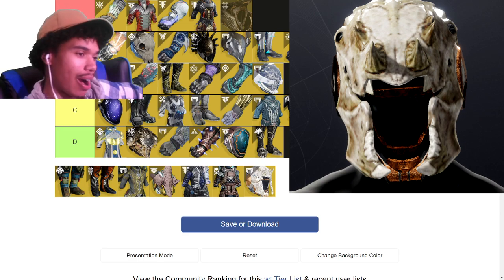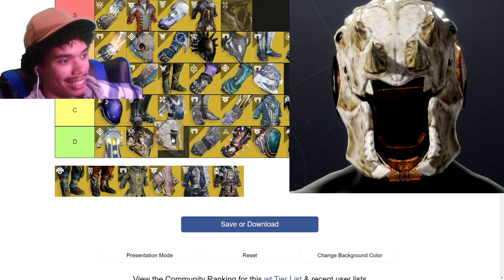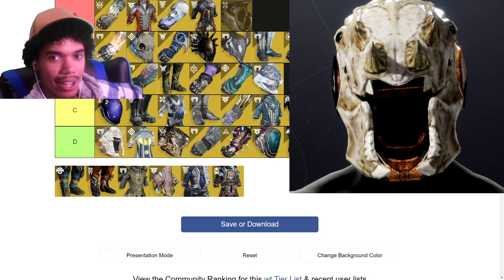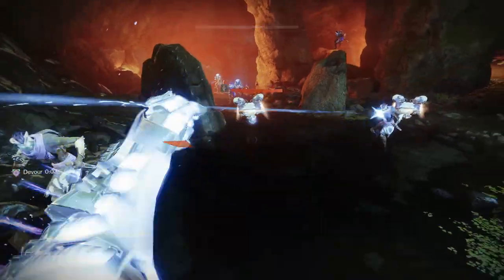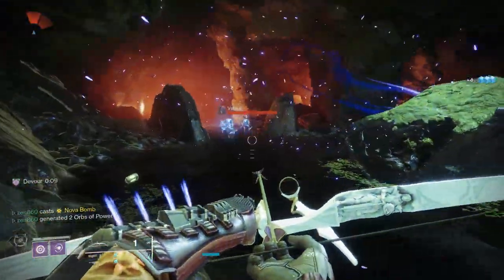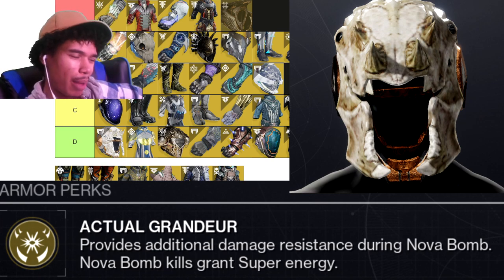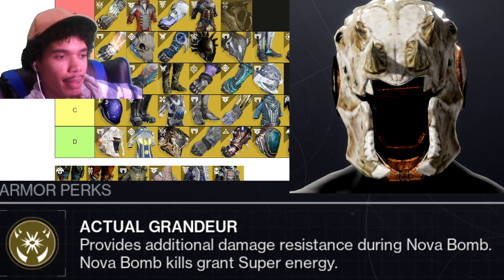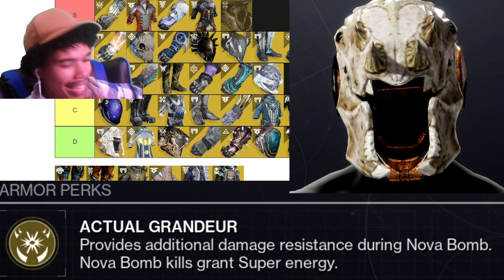Skull of Dire Ahamkara — high D tier. It kind of does what it says but doesn't do enough. If you get Nova Bomb kills — and I think it applies on hits too — you get your super energy back, but I believe the most I've ever gotten was a third of my Nova Bomb back. You could do a funny build using Contraverse and Ashes to Assets to build super energy, then switch to Skull for the Nova Bomb, but you can't do that in endgame activities. It's just not that good.